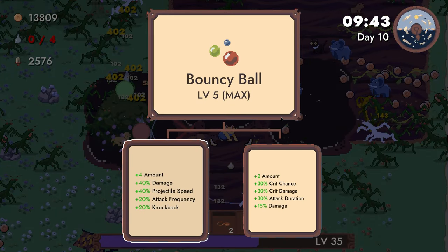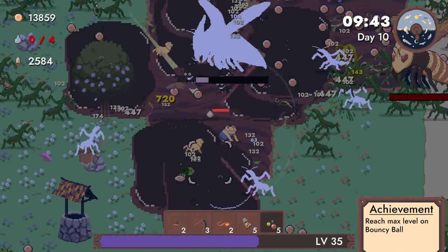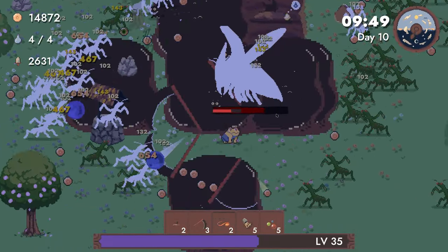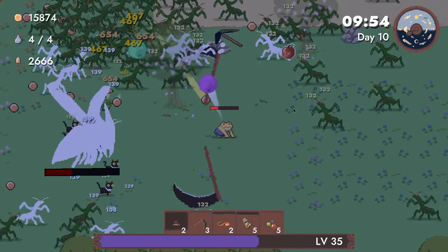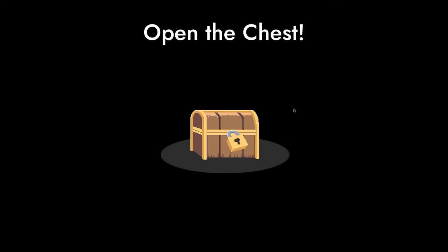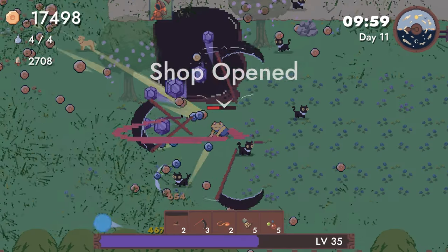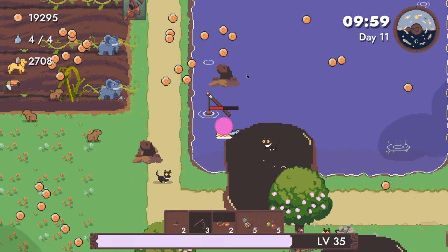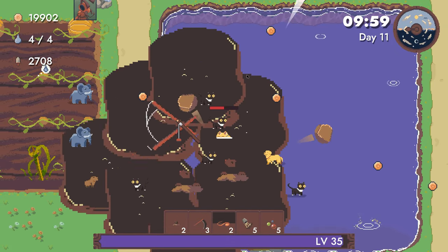And we seem to do quite a bit of damage. We've reached max level on bouncy ball — what an achievement. Alright, that one wasn't the one who had the pets. This one — oh my gosh, damage. Okay, we have no armor. Our HP — getting touched is bad. Cats? Cats. Yeah — scales with level. Welcome — I think we just added three. That's a good thing. We have a little army with us here.